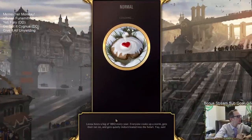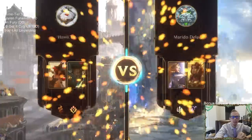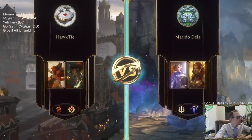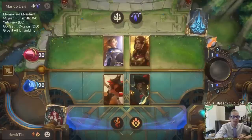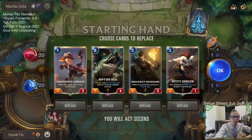On the docket besides this, we have Yeti Fury — a Battle Fury Yeti deck. We're playing against Lux Leona. We also have a Go Get It Cygnus deck where we're doing that combo with Cygnus and Go Get It, trying to give all of our stuff Elusive in one turn and have one-turn kills with Elusive and a Unyielding Spirit give-it-all deck — that'll be pretty sweet.